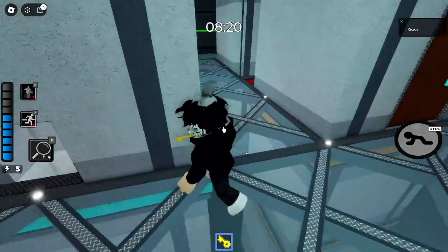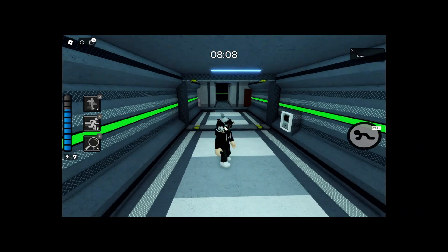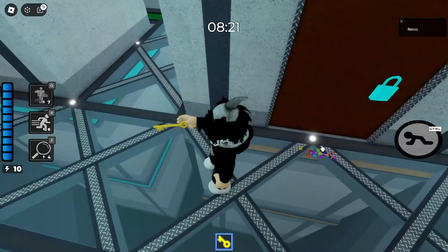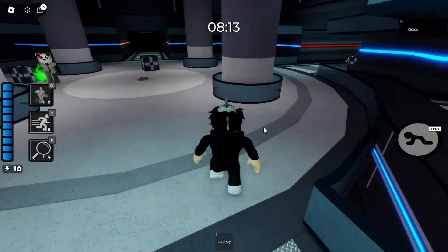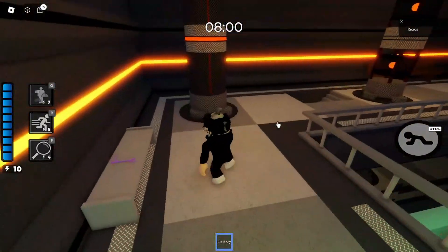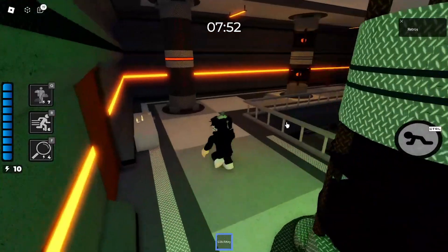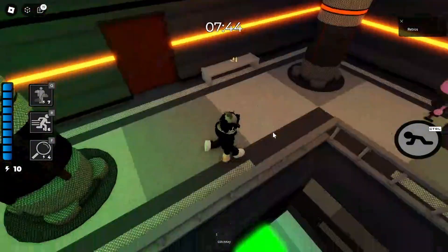Now you want to get the glitch key right here. I went to store it and — wow, the key just glitched and disappeared like that! Of course it's the glitch key, but still, that actually shocked me. Anyways, what you do with the glitch key is use it on these little pillar orbs — I think there are four of them. Use the glitch key on all of them, and that triggers something.